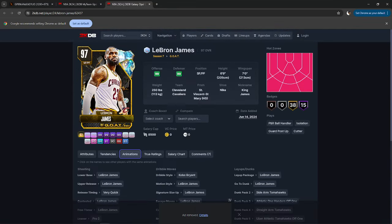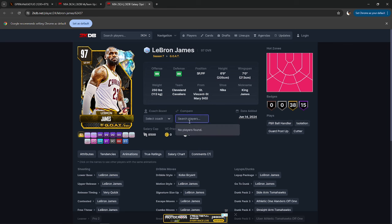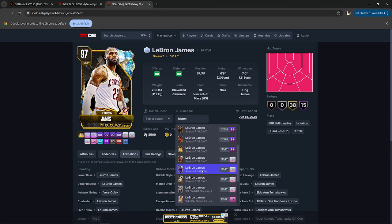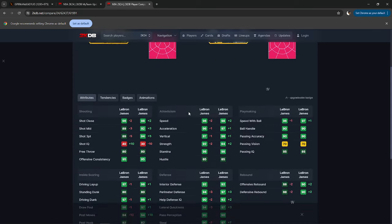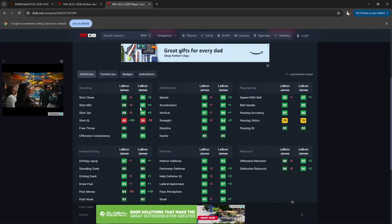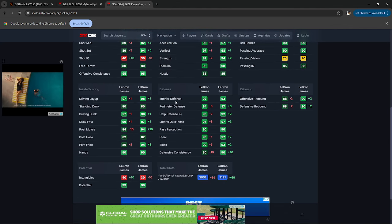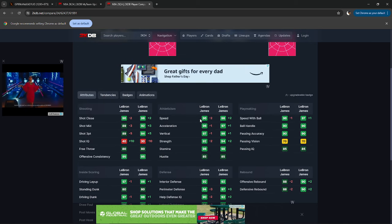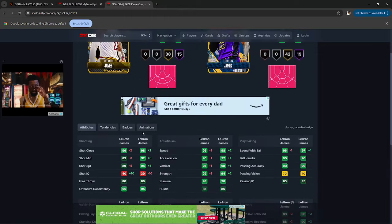As predicted, this LeBron James card is pretty similar to the All-Star LeBron James card, which is still usable to this very day. Let's go ahead and compare those two cards right off the bat. So this is free LeBron compared to the All-Star. You see here a gap in shooting that you can easily close with a shoe. Plus 10 post moves in the All-Star, plus 10 defensive consistency — doesn't matter. Basically an identical card to the All-Star LeBron James.